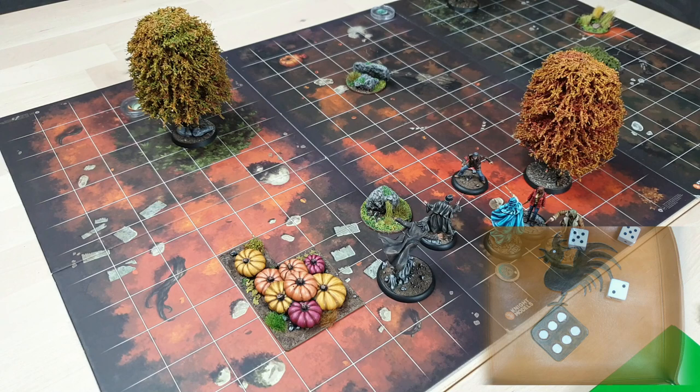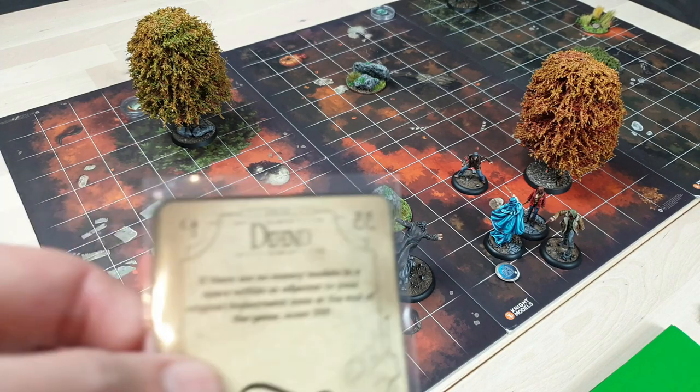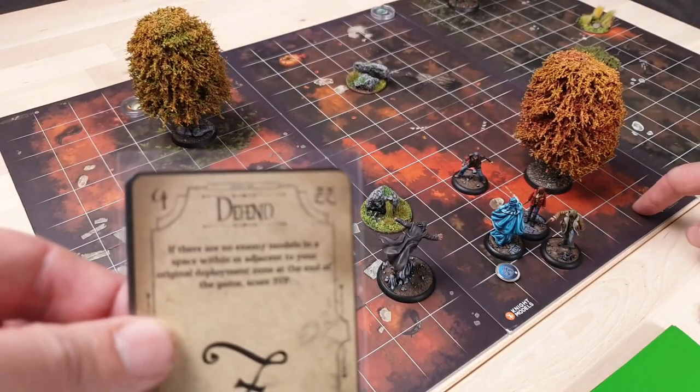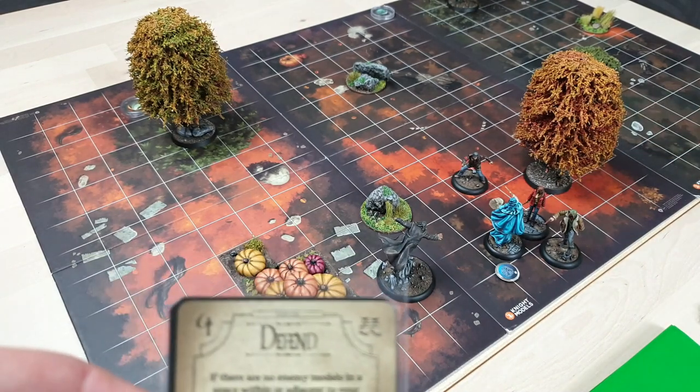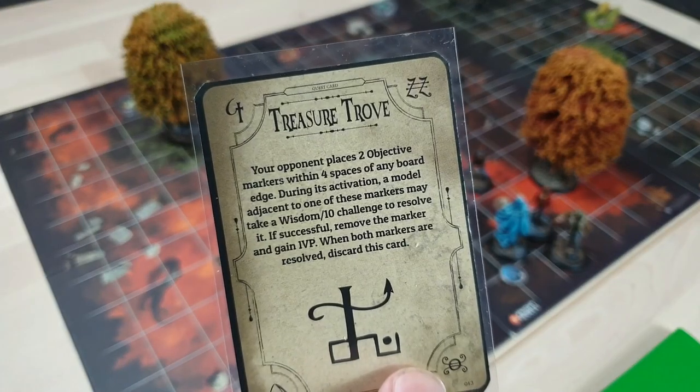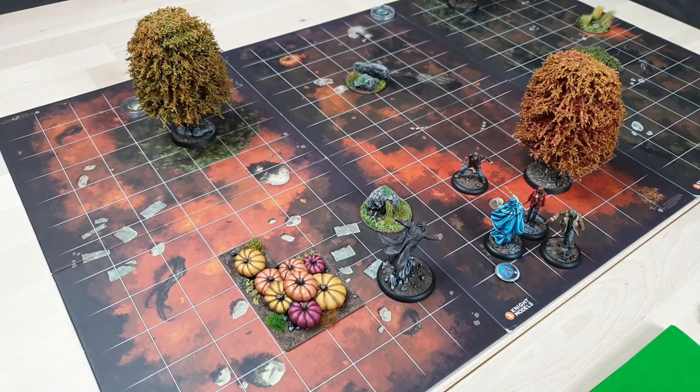Fenrir goes in for the kill with his second Elite Fighter attack — he throws away the lucky dice, keeping the highest three for six successes total. Barty defends with two successes plus two defense for four, reducing Fenrir to two successes — that means Barty takes another two damage and Barty Crouch Senior is killed. With no Auras left and the objective markers too far away, we call the game. The Snatchers score three victory points for Defend. The Auras only managed one victory point from a single Treasure Trove. Final score: Snatchers three, Ministry of Magic one — the Snatchers win.